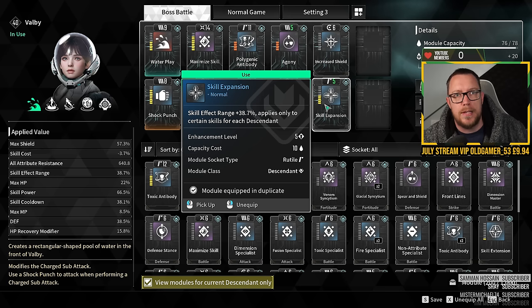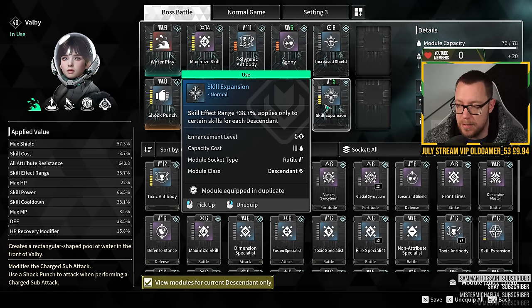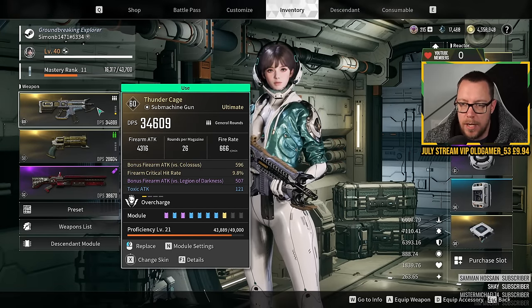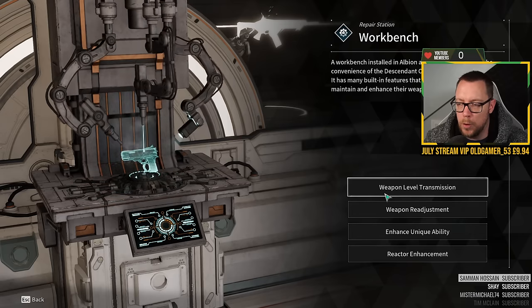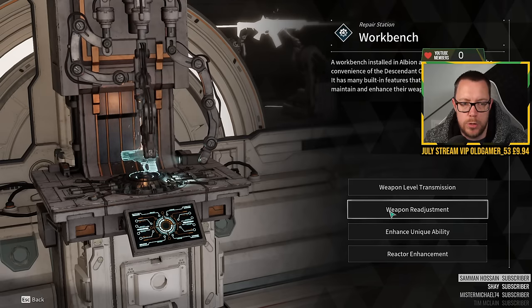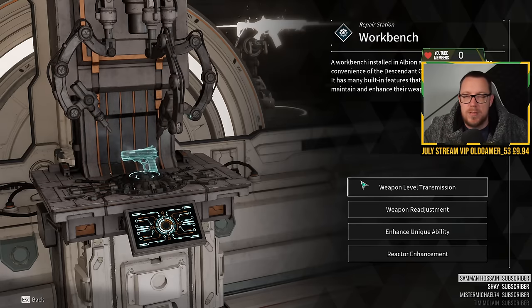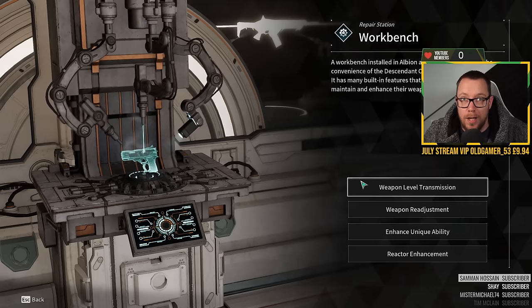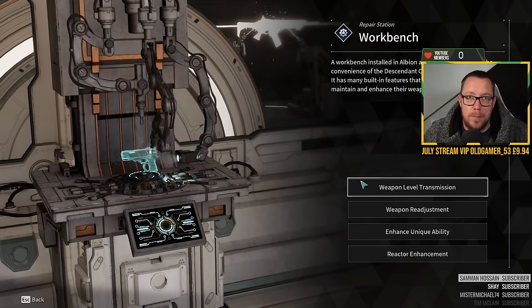These modules aren't necessarily what I'll use for the entire game — this is just what I'm using right now. Ultimately, you just want to make sure you don't die a lot. A lot of people think this game is easy at the beginning but later on, especially against some of the Colossi, they can one-shot you. For the weapon, the only one to look at is the Thunder Gun. I've got Toxic ATK on it — I could try for Electric ATK to maximize things, but as you level up your weapon you'll get higher rolls through weapon readjustment anyway.